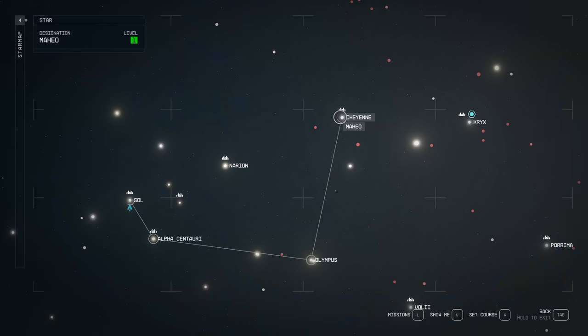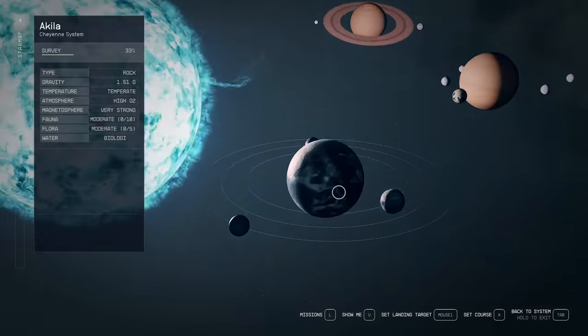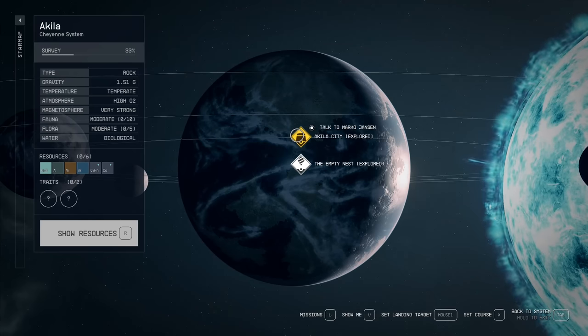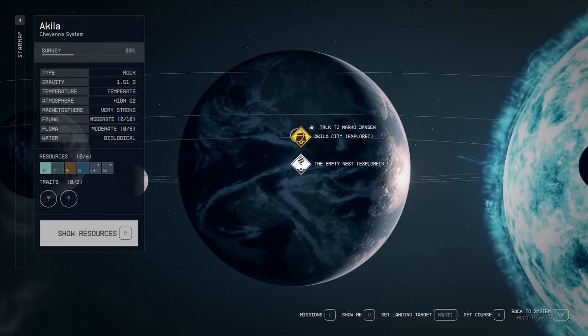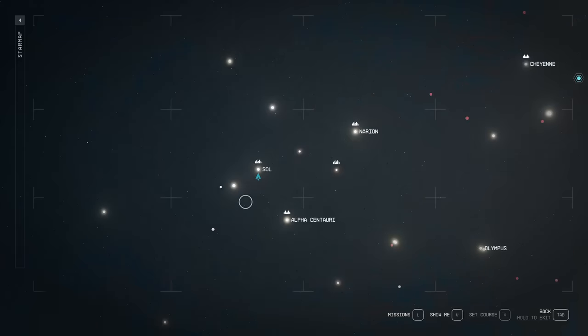All you need to do is go to the Cheyenne system, planet Aquila, then Aquila City. As soon as you enter Aquila City, this will trigger a questline for a free Star Eagle. You will work for the sheriff there and progress through the questline, and when you finish it, you will get a Star Eagle as a reward.